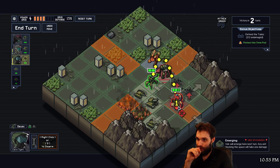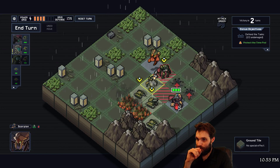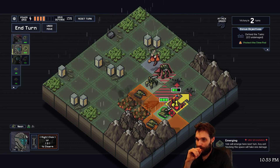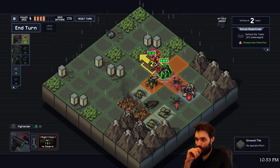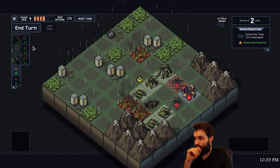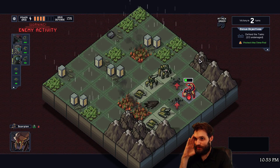Step back one, shoot this guy for one damage. Move this guy over here, shoot him for one damage and he dies to that. And you just want up close and personal - just kill this guy. Okay, that guy dies. Pretty good.